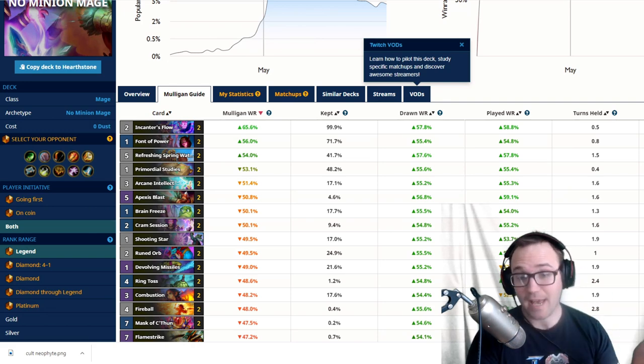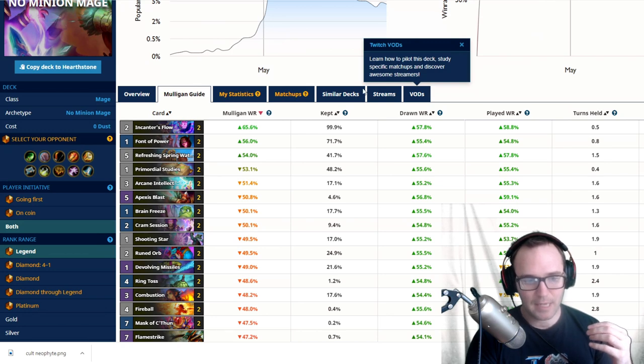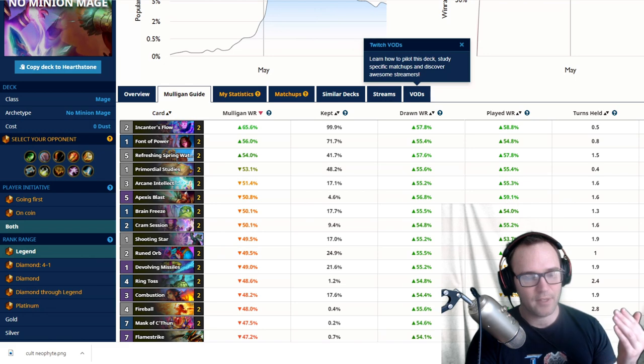The lower the mana cost your opponent faces, the worse Cult Neophyte becomes — because every Mage card is a spell. So Cult Neophyte on eight mana is actually fantastic. The longer you can wait without throwing your position away, the better. With the Refreshing Spring Water nerf moving it to five mana, your opponent is often looking to make a big play on turns four, five, or six, making those great windows. Stats actually suggest Cult Neophyte is better going first, but not on coin, against Mage.